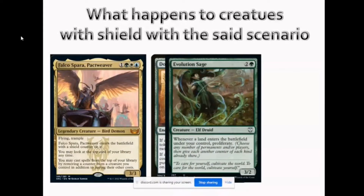What happens if Evolution Sage is in play, Falco is already in play, and I play a land — then I proliferate the shield counter? Yes, it can proliferate as well. With the removal of shield counters, they are removed one at a time. So if Falco has two shield counters and Wrath of God is played, you only remove one shield counter from Falco — Falco will still be alive.